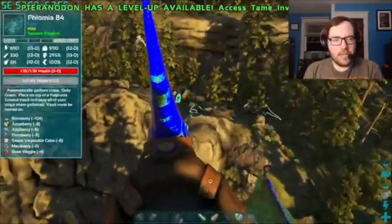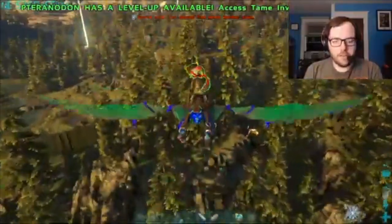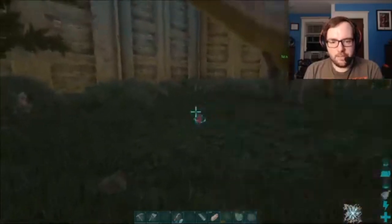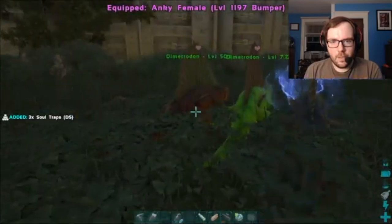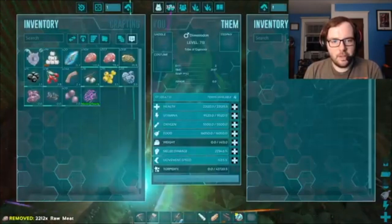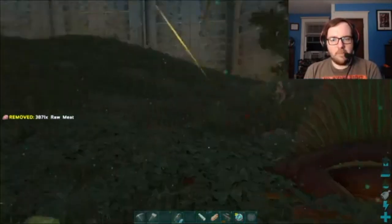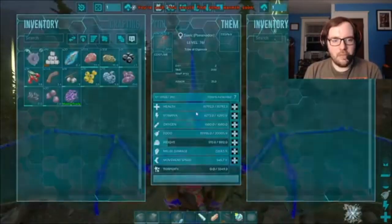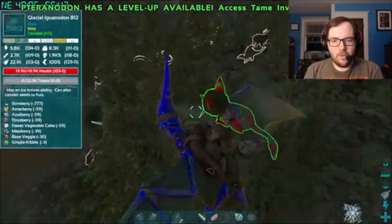And then we got some Primal Trikes and a Rex — 728 T-Rex. Since I'm at base, let me just drop off these Dimetrodons real quick. We got the Demetrodons in. I'll just give them some meat. We got the spoiled meat, good. Scorpions tend to prefer spoiled meat over anything else.